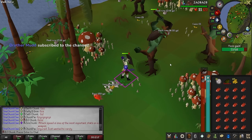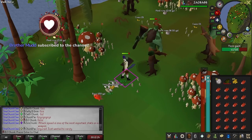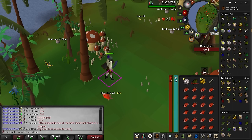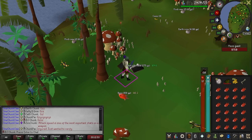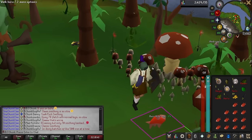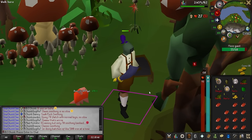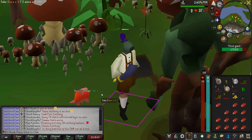Another long bone — long bone number four at 488 kills. I've actually had more long bones than mossy giant keys: four long bones to two keys. Level 30 prayer, and level 69 combat. Nice, you love to see it.